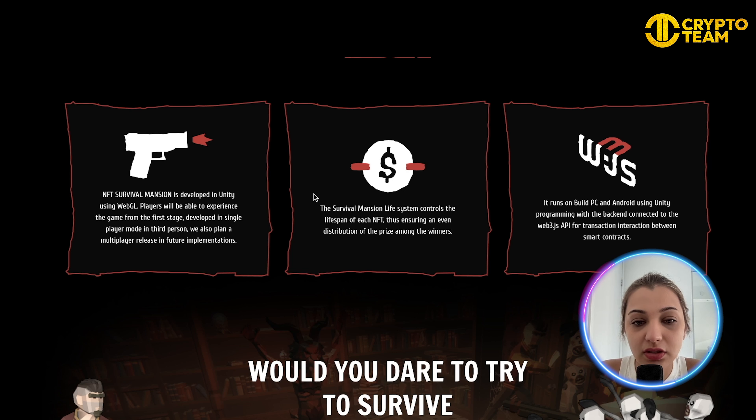The Survival Mansion Life system controls the lifespan of every NFT, ensuring even distribution of prizes among all winners. It runs on PC and Android using Unity programming with a backend connected to the web3.js API for transaction interaction between smart contracts.